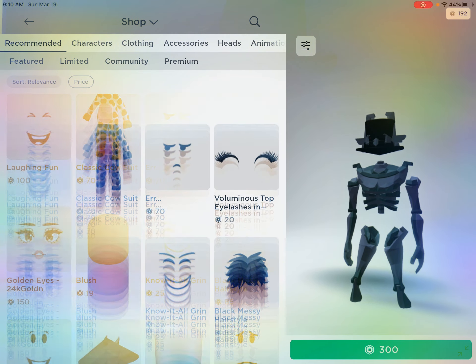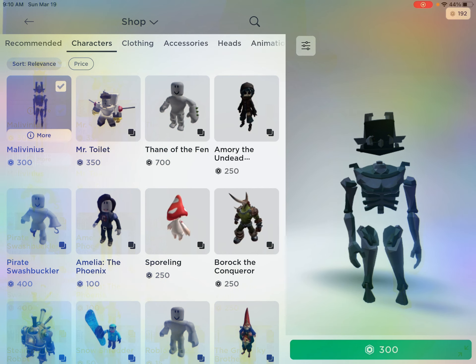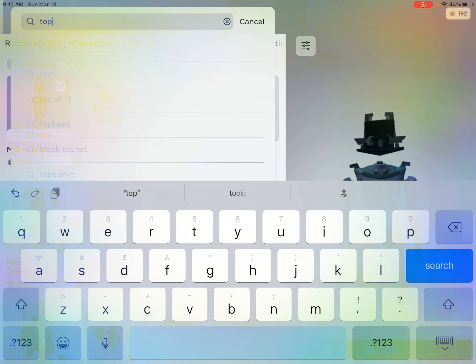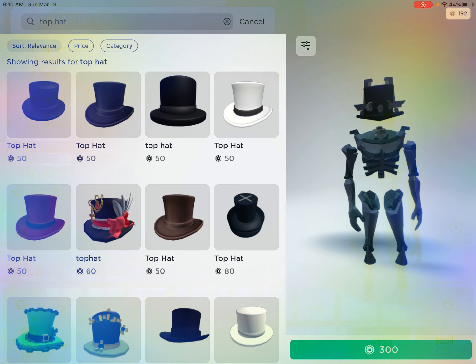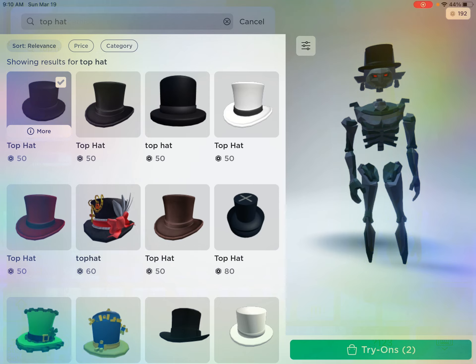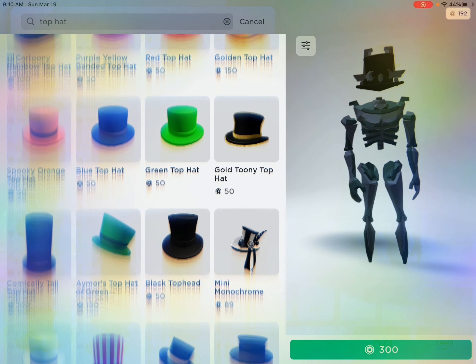This pack — I'll leave the name in the description. Okay boys, I'll just wait five seconds. Now we have to go to the top hat. I'm pretty sure many of you already have this, but not this one — I need to find the top pack which looks like headless.